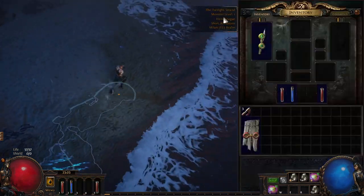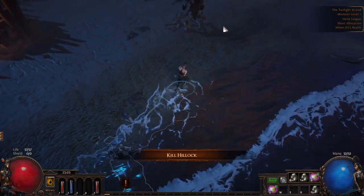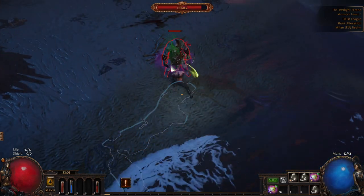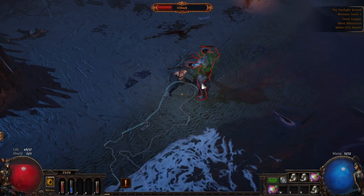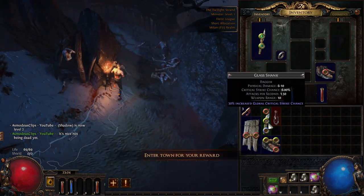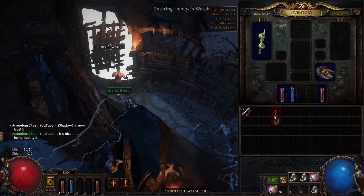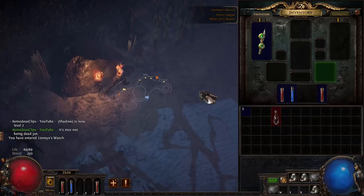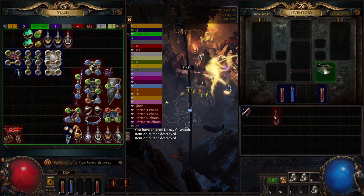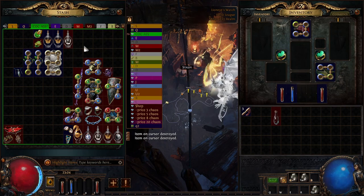I decided to give you a very simple leveling template that you can follow. If you know a little bit about speed running strats, it's basically Orb of Storms and Storm Blast Mine — you can follow that standard leveling pattern in the beginning. You can also of course prepare gear like I have here, because this is not a league starter, so feel free to use any leveling gear that you want.